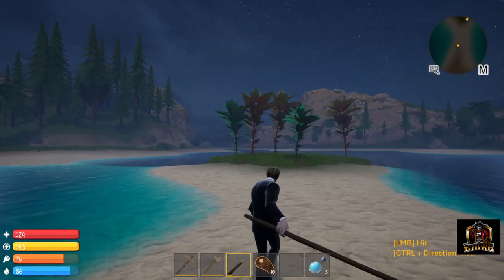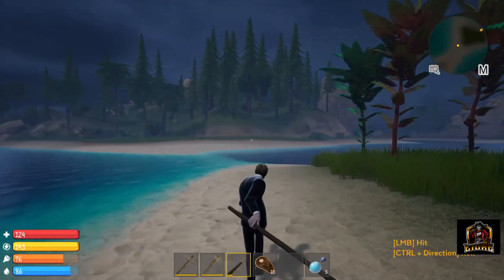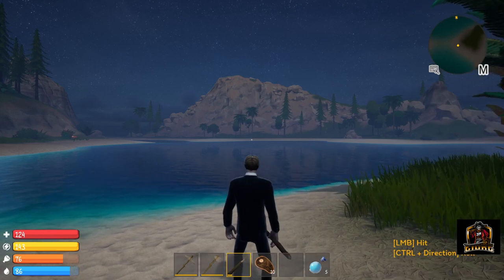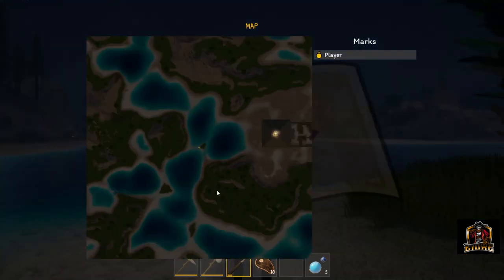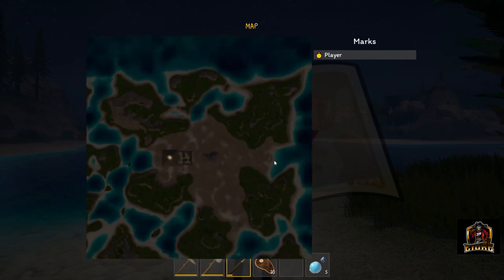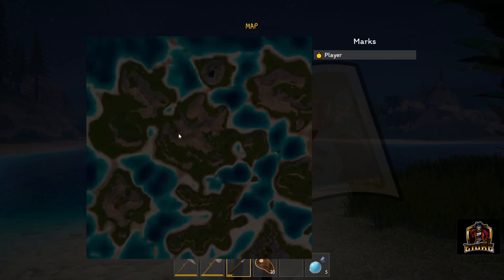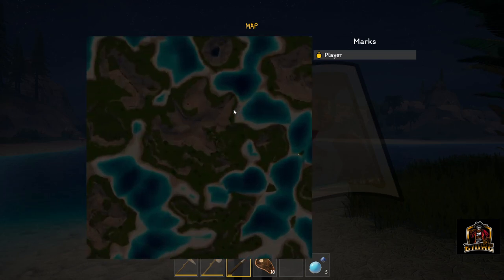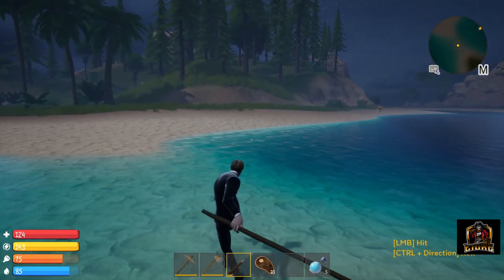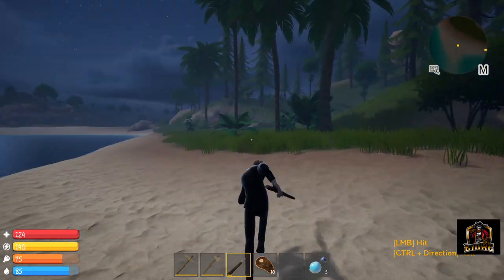I remember the developer saying that iron was going to be found in the mountains, which I think is probably going to be that type of terrain right over there. Looking at the map, I think areas like where we have our base - the rolling hills kind of thing - that's forest. And I think the terrain over here is what's going to be considered mountains. I want to just test this theory out and go over to take a look at what we can find.